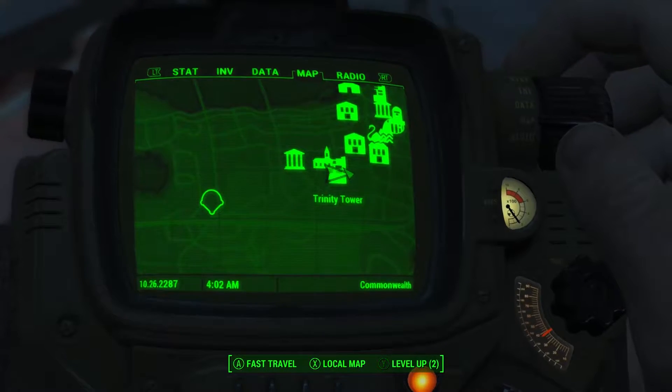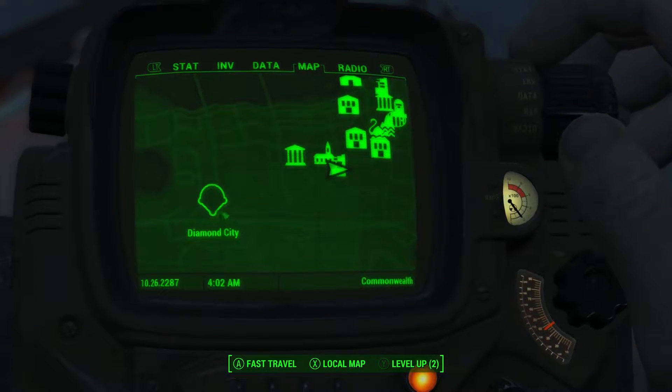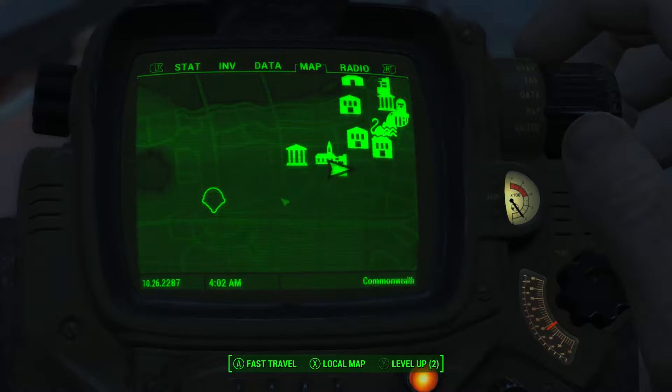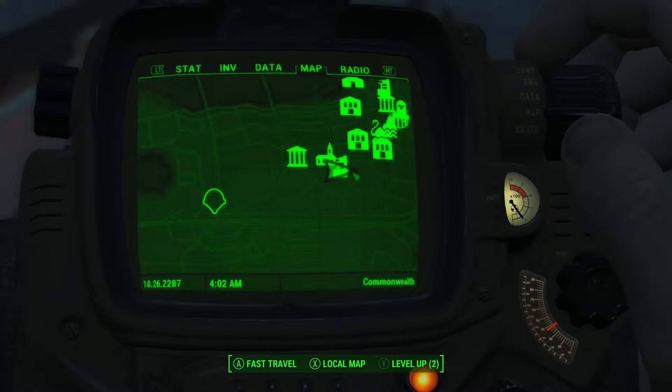To embark on this endeavor, all you need to do is go to Trinity Tower. Trinity Tower can be located northeast of Diamond City, as seen on my Pip-Boy map here folks.